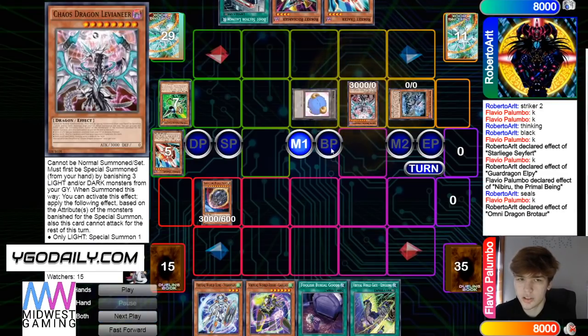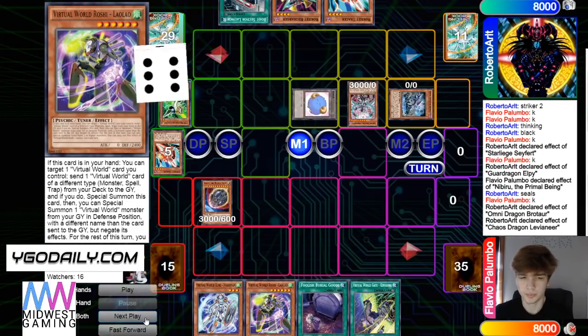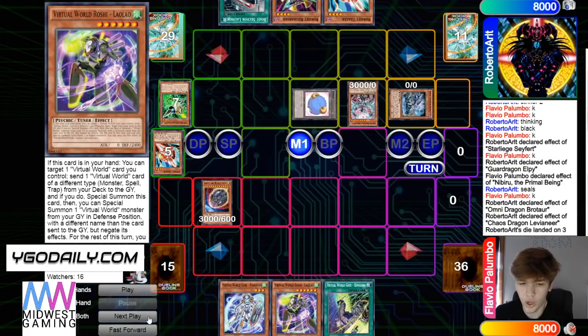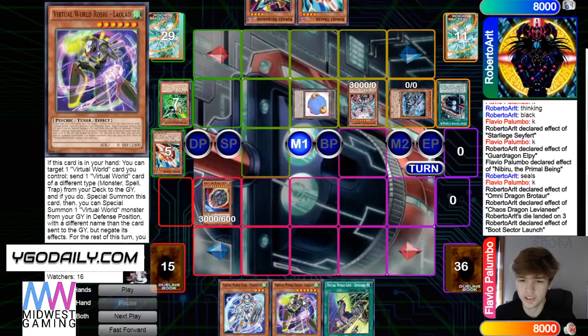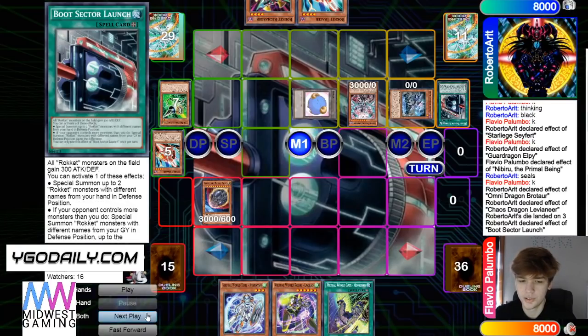Then banish some Darks, bring out Levy, and Levy effect rolls the dice. Let's guess — I'll go with a Roshi hit. Wow, I really wanted to go with Foolish Burial Goods too. I was like, nah, it's got to hit Roshi. Close — Boot.